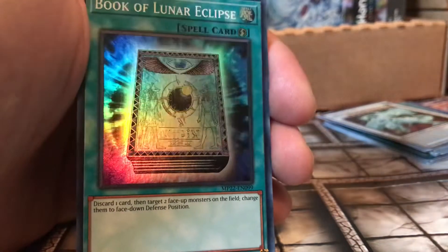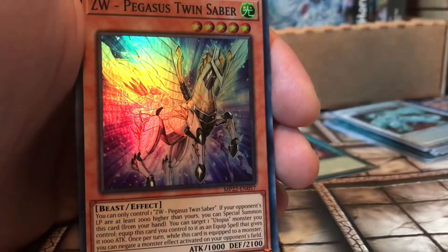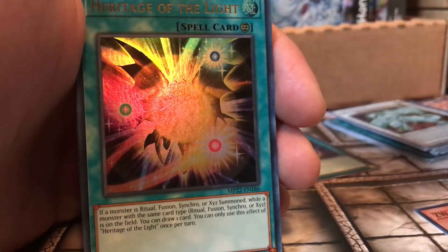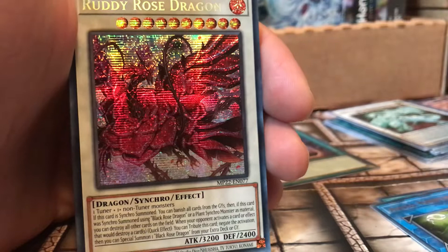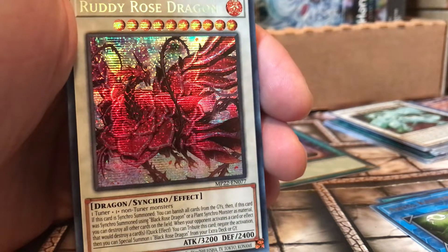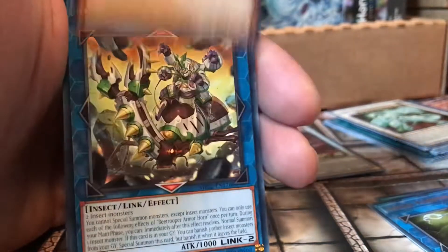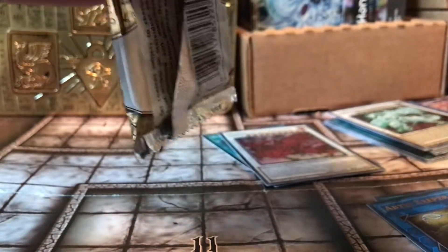Oh, nice. Book of Lunar Eclipse. Pegasus Twin Saber. Heritage of the Light. And nice — got the Ruby Rose Dragon! That's awesome, I'm kind of happy with that too. That's a really good card. And then the rest. Let's open up the second pack — that's a pretty good couple of pulls there in that pack, not going to lie.